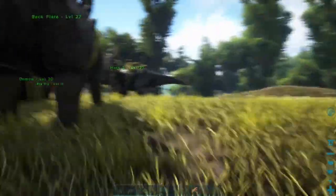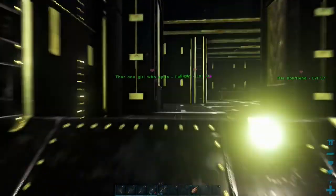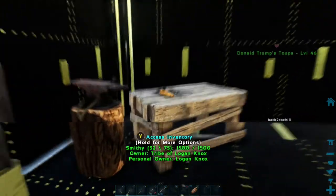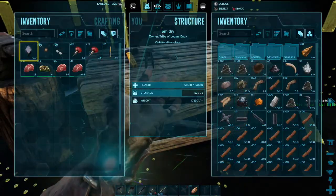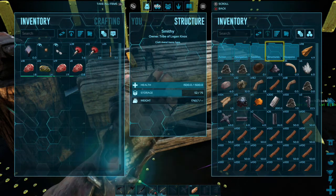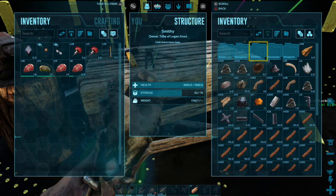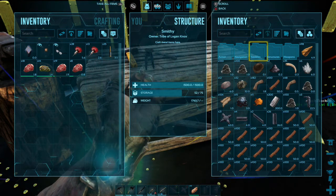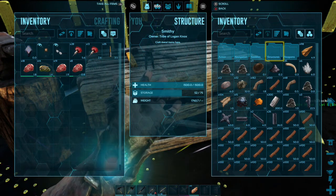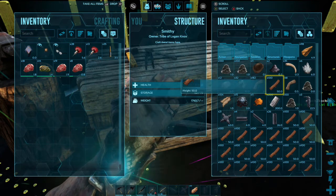Now that I finished the steps I was going to do — step one was the irrigation system. Step two: craft the actual beer barrels, because my entire goal was to tame a Chalicotherium. In order to tame a Chalicotherium, you need beer jars. In order to get beer jars, you need beer liquid. In order to get beer liquid, you need beer barrels. In order to use beer barrels properly, you need irrigation. In order to get irrigation, you need water.